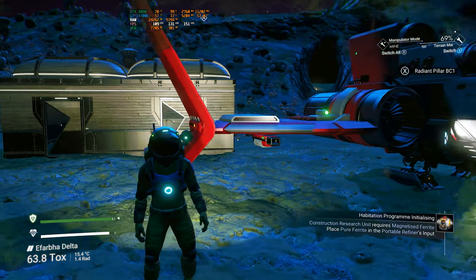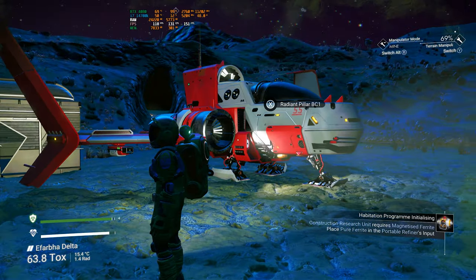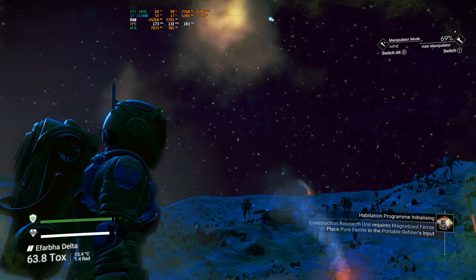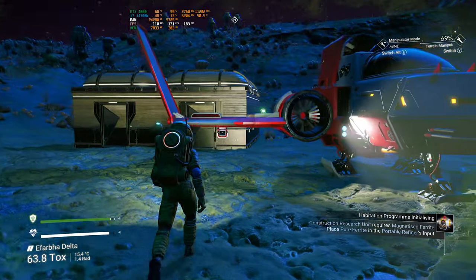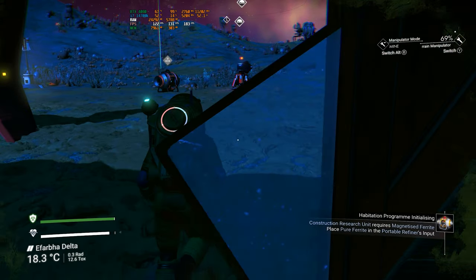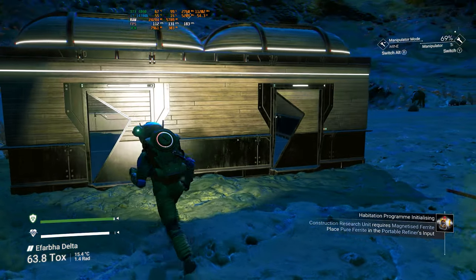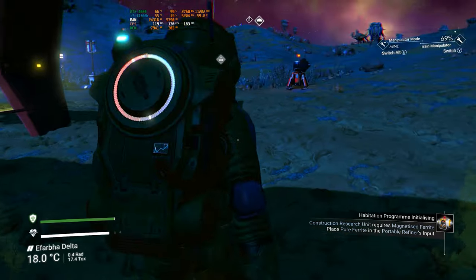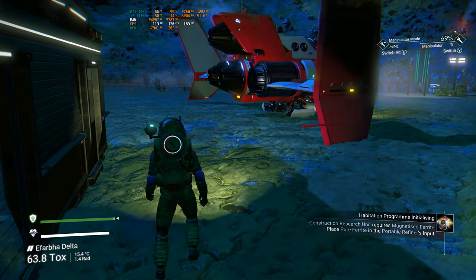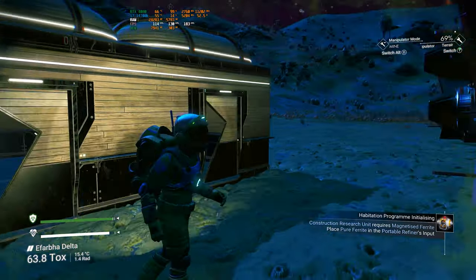Welcome back gamers, Enforcer 5150 here and we're checking out the new update to No Man's Sky Orbital. Up there somewhere we do have a space station we need to get to. We made a little generic base for now but we need to create a construction unit. I think it's going to make me do a few minor things and then once we get that done we're going to check out the new base stations. I started a whole new game so let's get this done quick.